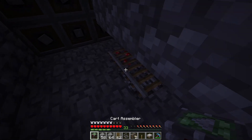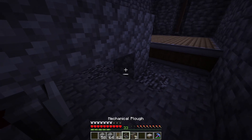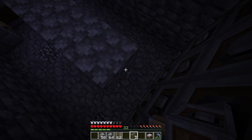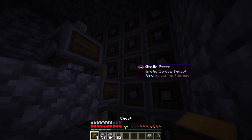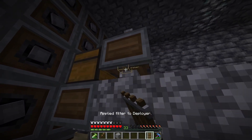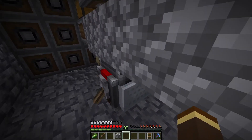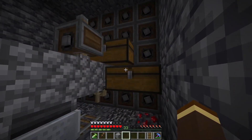Then I pop cobblestone above here — one, two, three, four, five — and another one down there. Let's get rid of this rail bit here, add a cart assembler, put a minecart in, pop a lever on the side. We won't activate it yet — pop a mechanical plow there. Now we're going to add a deployer here and the second one here. Then we add our chests onto the side, and I'm going to super glue everything. Put the rail on this one and the cobblestone on this one. When we flick the lever and nudge the minecart, it should start going and collect everything into these chests.